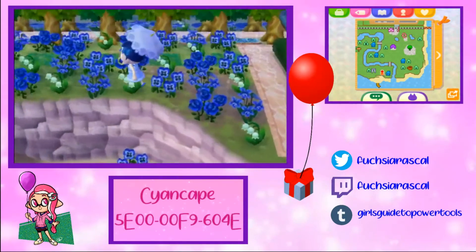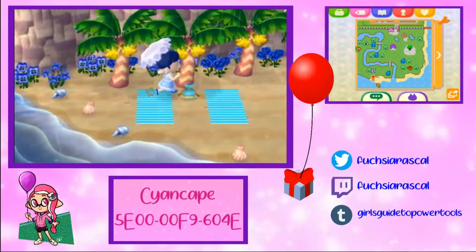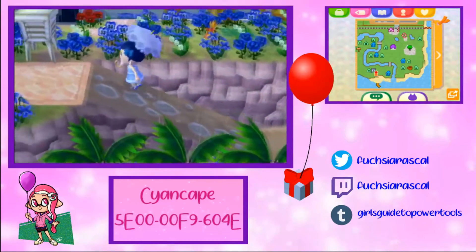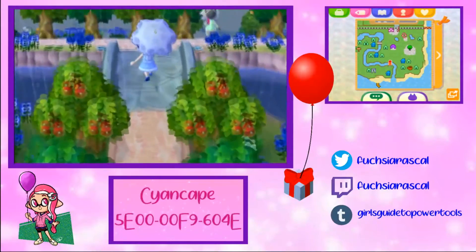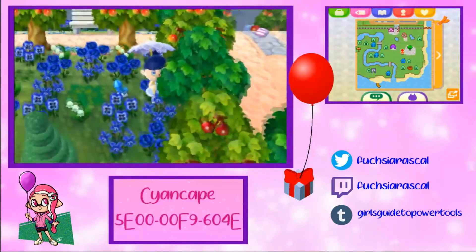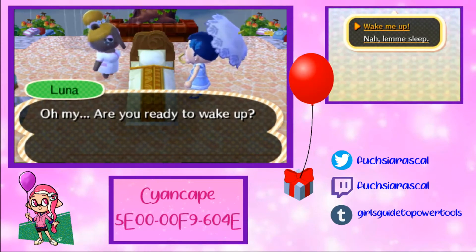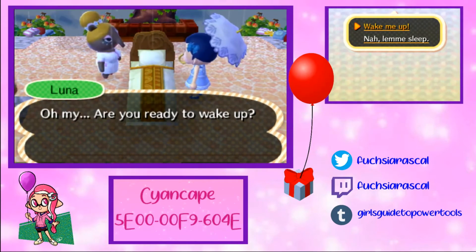We need to go down the beach here — is there anything over here to explore? More towels. Lost pouch. Treasure chest — let's go down the beach. This is the very blue seaside town of Cyancape. Let's do Chewy and the Porgs on Tumblr. I really enjoyed exploring it, so come explore yourself — leave Chewy some nice comments about how much you like the town, and I will see you next week with another Dreamtown video. Have a great day!